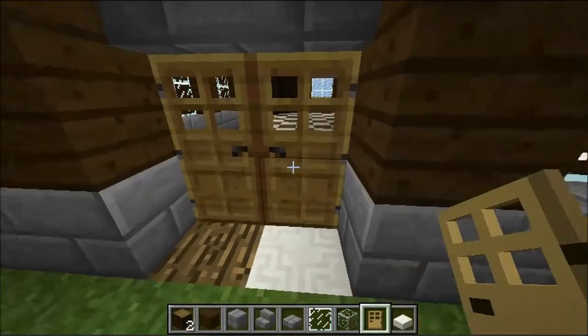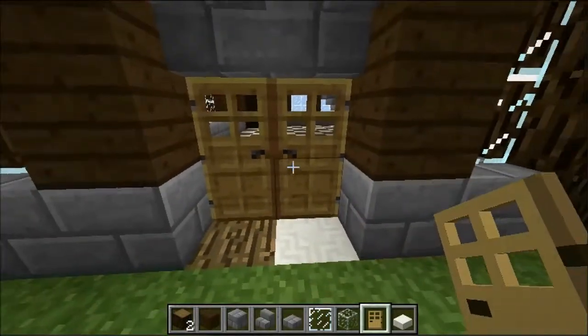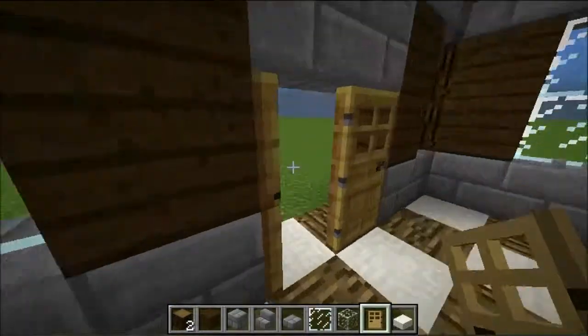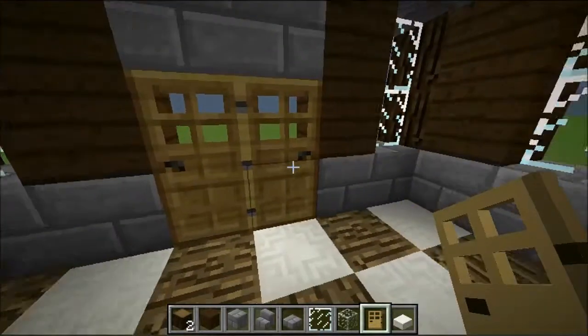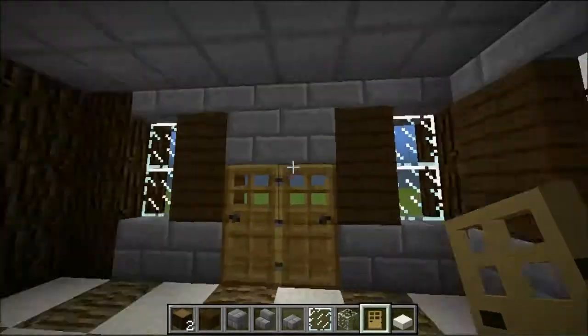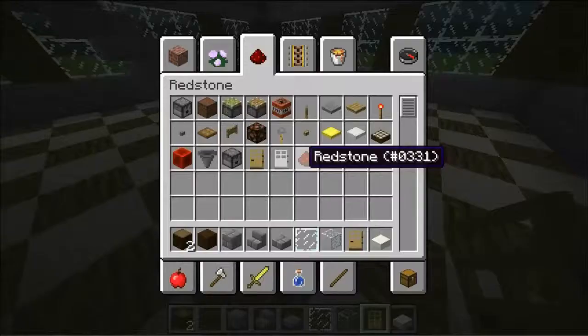I noticed something about these doors - if you look, the handles are on the insides right here, which is how it's supposed to be. But then on this side, it's on the outside, and that is not right. I don't know what's wrong there.